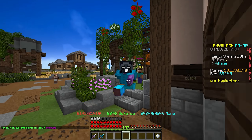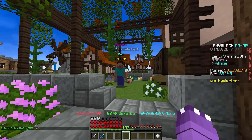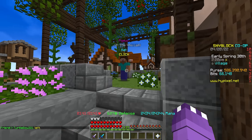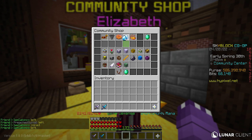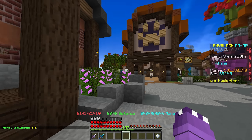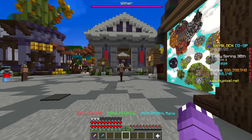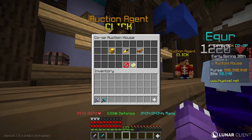In total, if you include insta-buying you've spent about 2 million coins; if you used a buy order, about 1.8 million coins. Now there are 10 days left on the upgrade and we don't want to wait, so we have two options to speed it up: you can spend bits — go to Elizabeth, open the bits shop, and purchase cat flowers for 500 bits each. We need 10 cat flowers to skip the 10-day wait.